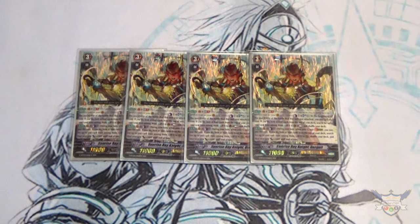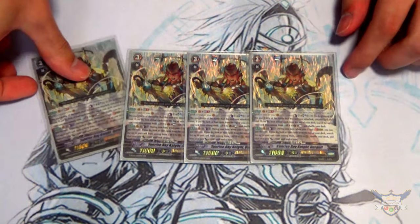His stride skill is Counter Blast 1 — when a G unit is placed on top of him, you pay the cost, look at the top four cards of your deck, search for one, call it, it gets plus 2k, and the rest go back in your deck and shuffle. So this is the main of the deck, Gurgett right here.